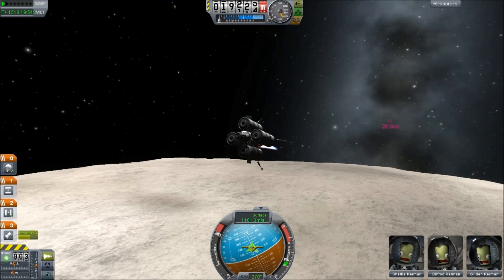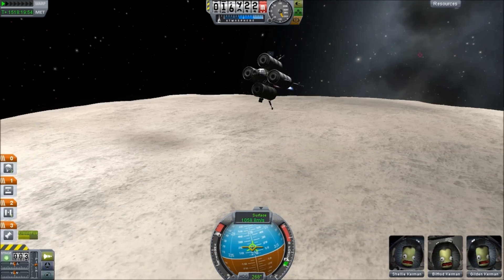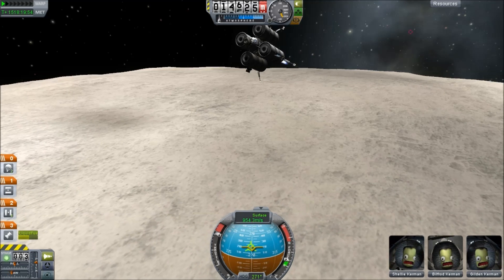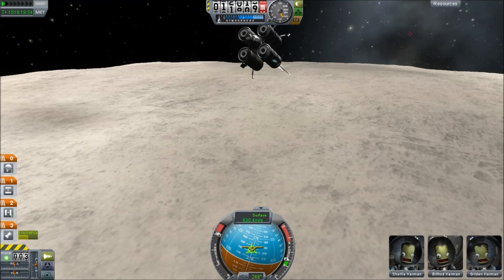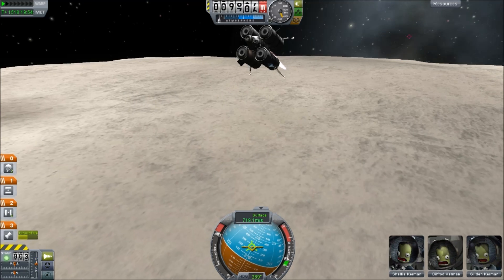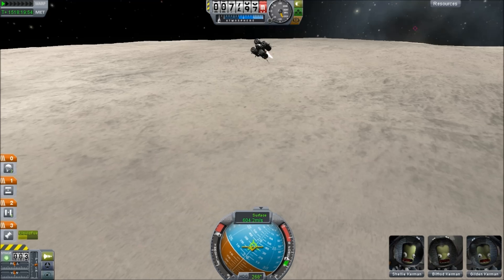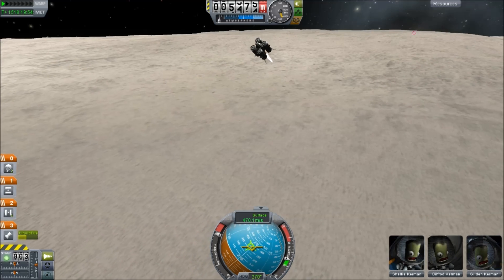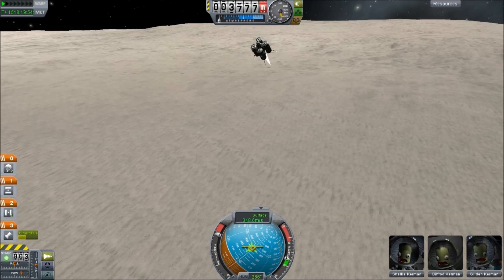We're getting down to 1100 meters per second, still burning directly retrograde, so still accelerating vertically. We're now 15, 16 kilometers up, down below 1 kilometer per second. Since we're in a 20-degree retrograde burn, our vertical velocity must be about 300 meters per second. Now down to 800 lateral — we can definitely kill our lateral velocity. We're below 10 kilometers. We have no idea where the actual surface is because I want to see that shadow coming up. Down to half a kilometer per second, and our vertical velocity must be about 200 to 300 meters per second just by doing simple trigonometry.